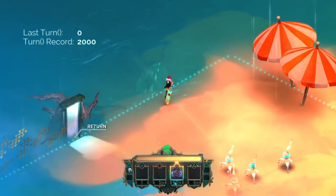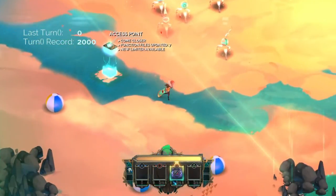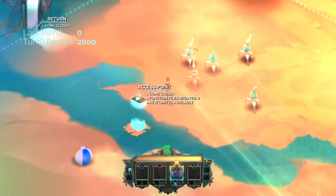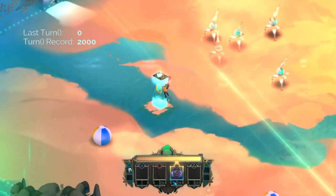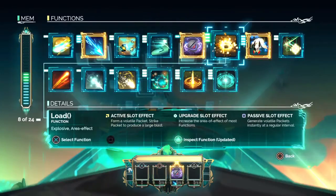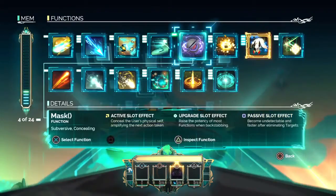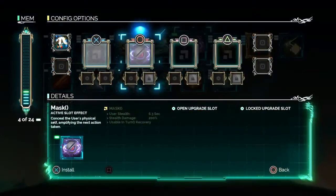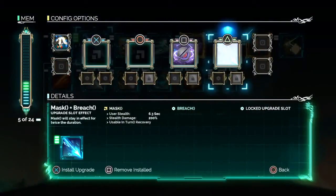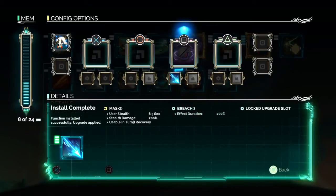Hey guys, Q here, and I'm gonna show you a really awesome trick for Transistor so that you can beat any battle really simply using only one mod and one passive slot. I'm gonna show you a couple different ways this is useful. We're going to be placing the help mod into a passive slot, and to accent it we're gonna put the mask somewhere and put the breach on the mask just to make it last twice as long.